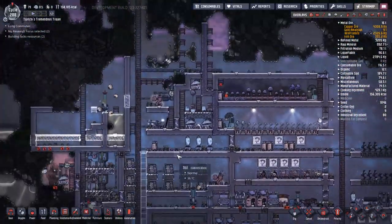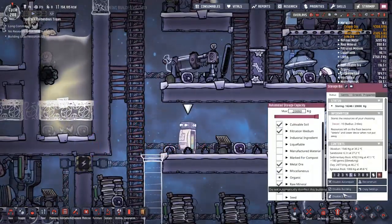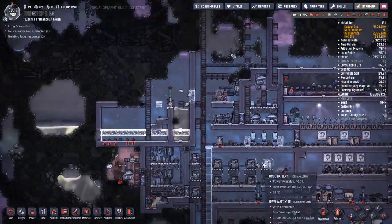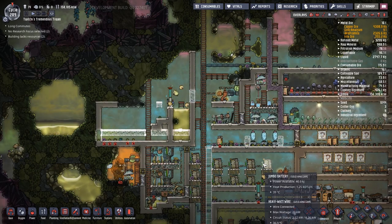The top-left of the screen has been showing long commutes for a long time. I was trying to figure out what's causing the problem and it turns out it's actually all the disinfections. I'm not sure what to do about that — maybe raise my germ tolerance in the colony settings.